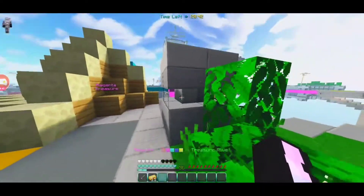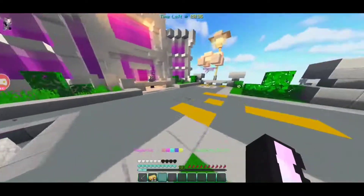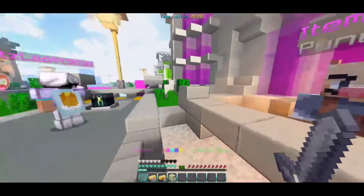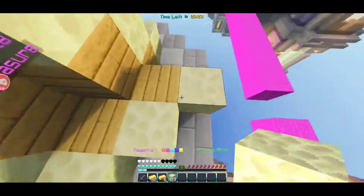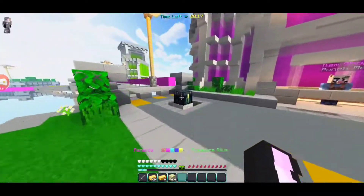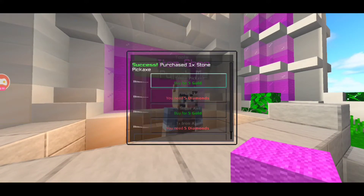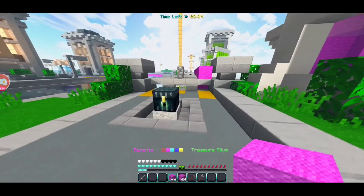Why did you have to build a bridge already? This makes it even more easy for them to chase after us — I don't want to walk over there. It's a great strategy though. Fine, I'll break this bridge then, because I don't want a straight bridge to our thing already. What I'm gonna do is I'm gonna go get some blocks and some tools and I'm gonna go over and see if I can take out a team.